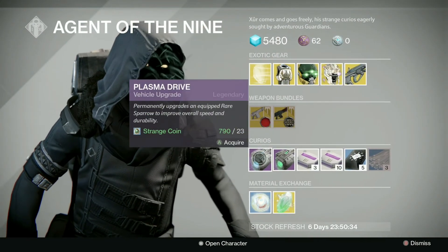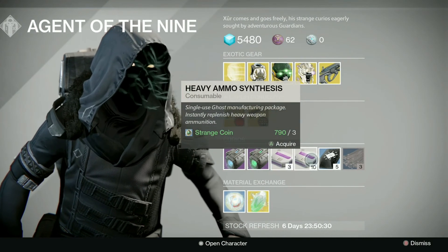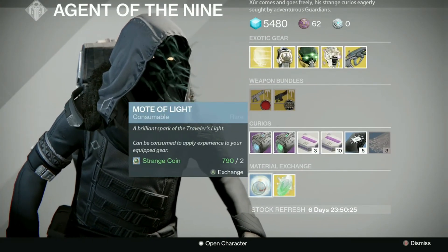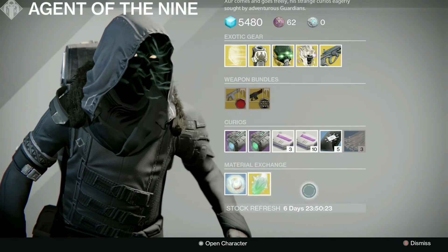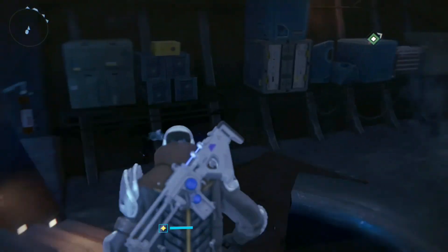For everything else this week we have the Monte Carlo bundle and a Red Death bundle, with the Plasma Drive, Emerald Coil, three heavy ammo for one Strange Coin, and ten for three coins, Glass Needles, the Mote of Light for Strange Coin exchange, and exotic shards. Anyway, hope this gives you an idea on what to get this week — drop a like if you enjoyed the video and subscribe for future Destiny and Destiny 2 content.